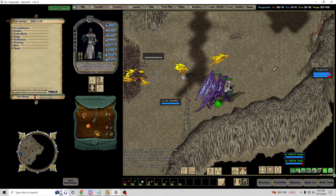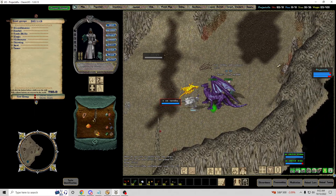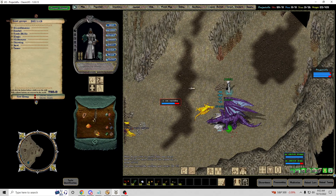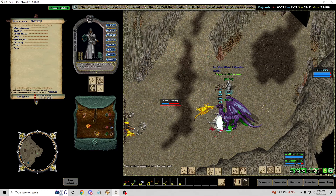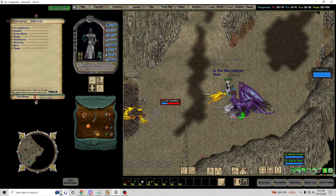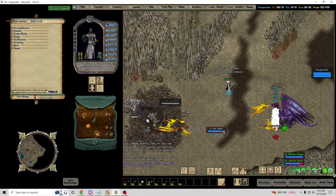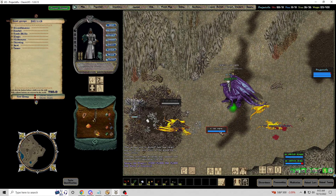This guy's angry already — attack! I was going to go ahead and peace the sunworm so he doesn't aggro, but whatever. Heal my drake, heal my drake. This is not exactly how I want it to go, but you get the idea. Discord the sunworm, tell them to attack.